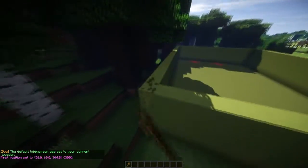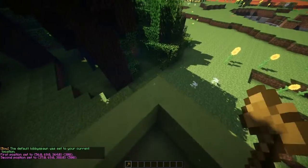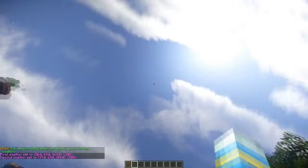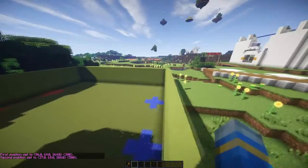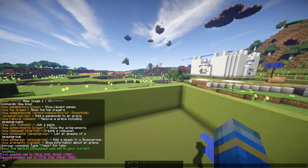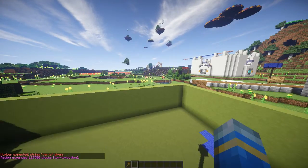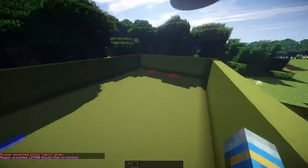Now you're going to want to select your Arena forming a Cuboid. You can either do that by going to the top left corner and bottom right hand corner, or you can select just two corners and do Expand Vert to cover all of your Arena — all the arenas from the sky to bedrock.